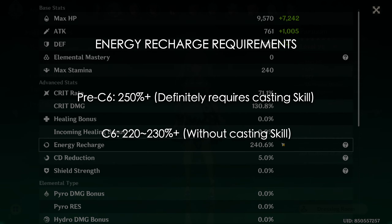Moving on to artifact sets. Despite being a support character, Farazhan's sets are not actually very important — especially if forcing a set would prevent you from hitting your ER requirements. So for her, just use whatever you have, then focus on sets as a bonus.